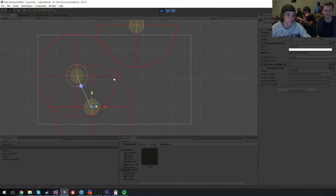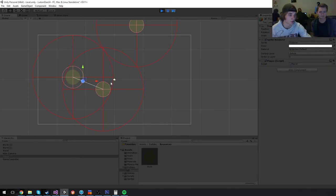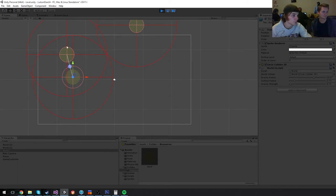Okay, as you can see, these things right here represent planets. The red circle indicates the area affected by the planet's gravity. The pinkish circle in the middle is the surface of the planet, and the blue dot is the player. If we move planets around, you can see the player actually gets pulled towards them.